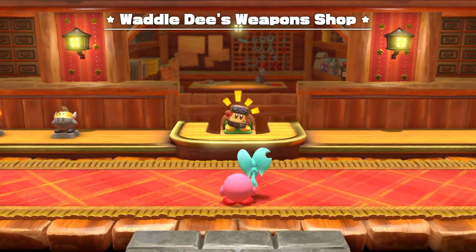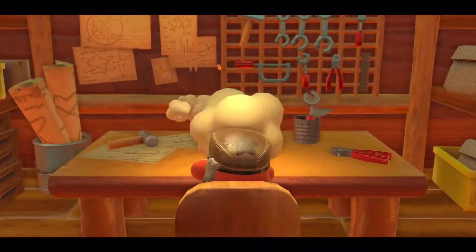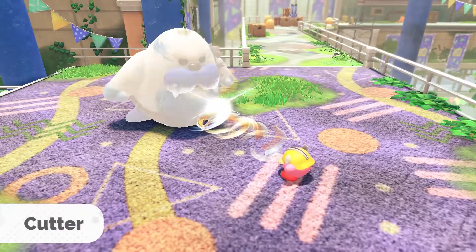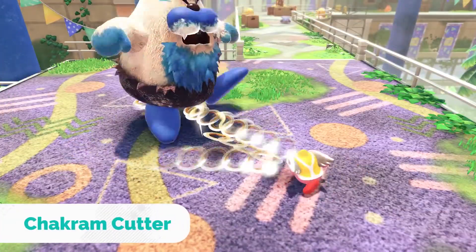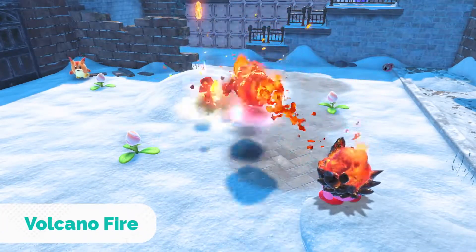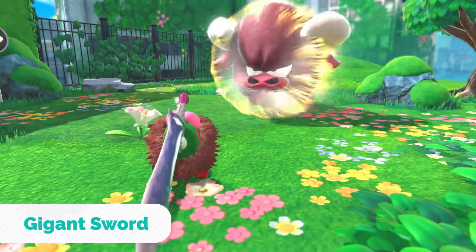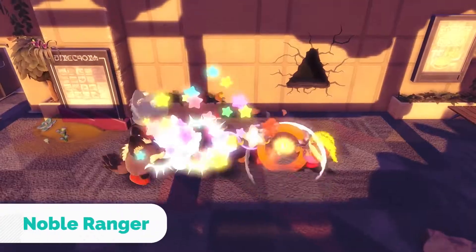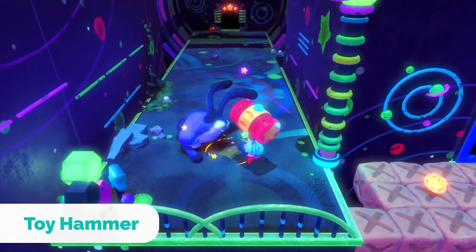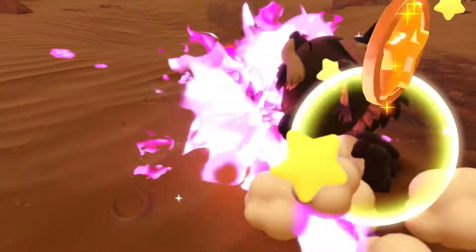At Waddle Dee's Weapon Shop, familiar copy abilities can be evolved. Evolve copy abilities to expand Kirby's range of attacks. They'll also change Kirby's appearance and make him even more powerful. Some copy abilities may have stronger evolved forms.